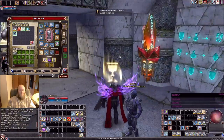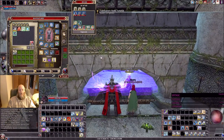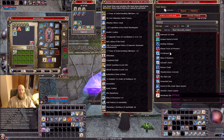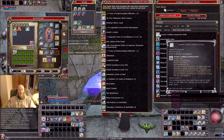I wanted the Crafting Experience Elixir for purposes of this demonstration. I would recommend that you buy a 100% XP pot from the DDO store — it is not very expensive. I would also recommend that you get the plus 35% boosters from the DDO store; they're not very expensive either. It is a worthwhile investment I would highly recommend.